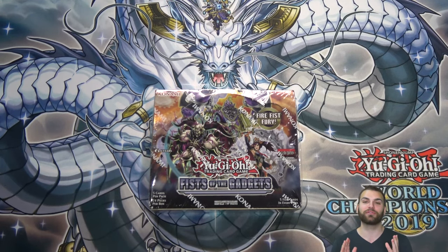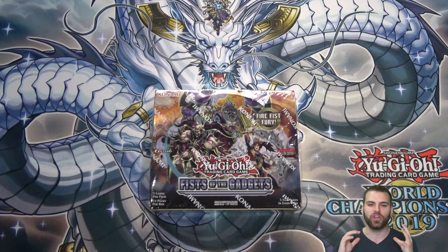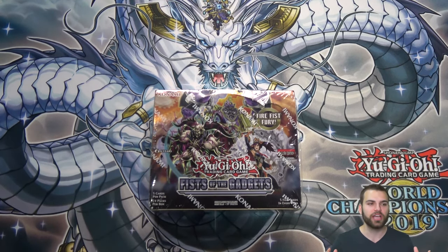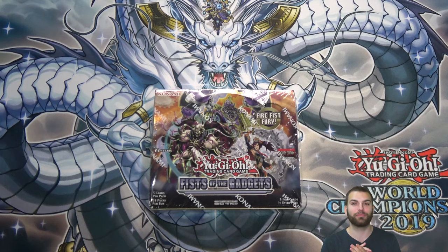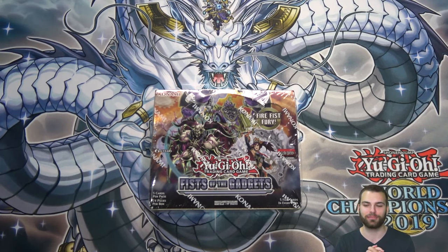What we already have up is the Gold Sarcophagus Tin — freaking beautiful product. Even Konami themselves has said this is definitely one of the best products they've ever made. The promos are insane: you have Exodia all the way to the god cards, Raigeki, Monster Reborn — just insanity. Definitely one of my most favorite Konami products ever made.